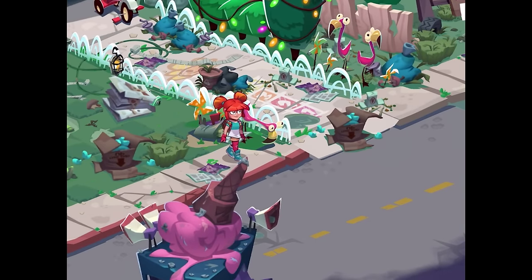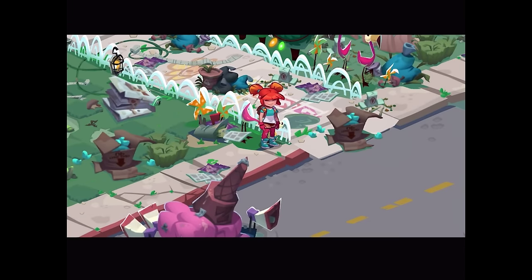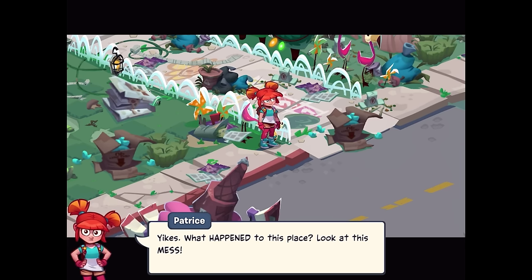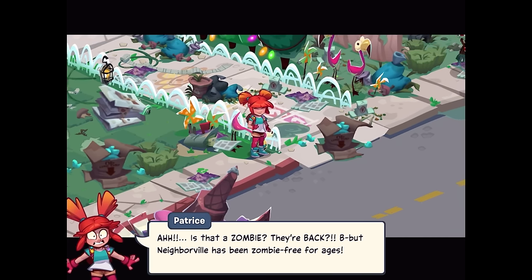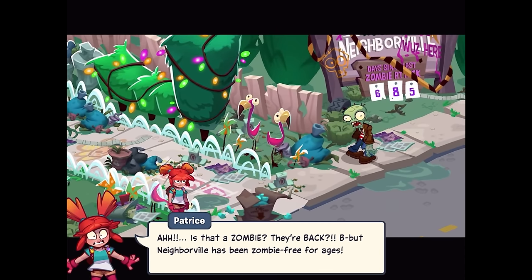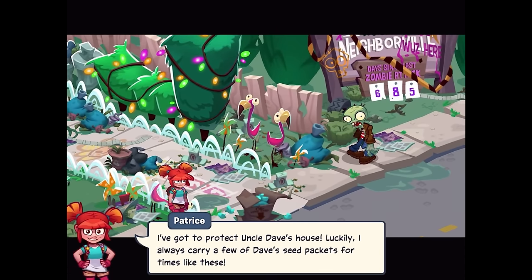Three months later. Oh no, this place is a mess! What a summer! Hey, Uncle Dave! You won't believe how many friends I made at camp! Yikes! What happened to this place? Look at this mess! Is that a zombie? They're back! But Neighborville has been zombie-free for ages! I've got to protect Uncle Dave's house! Luckily, I always carry a few of Dave's seed packets for times like these.